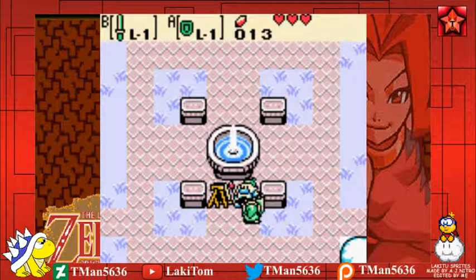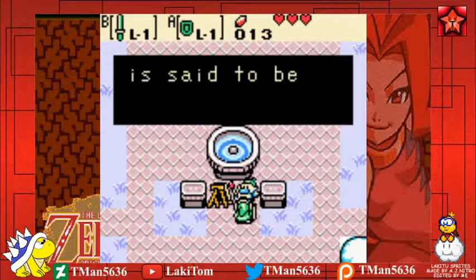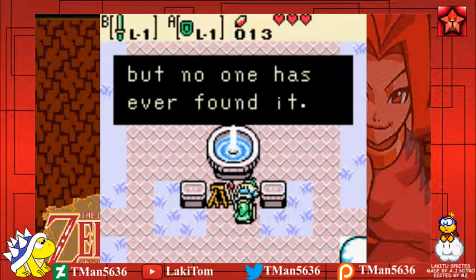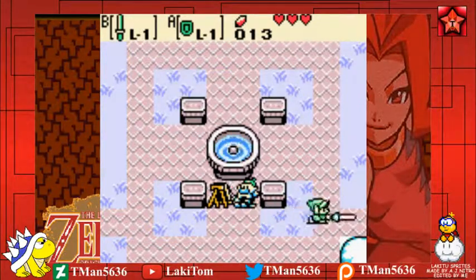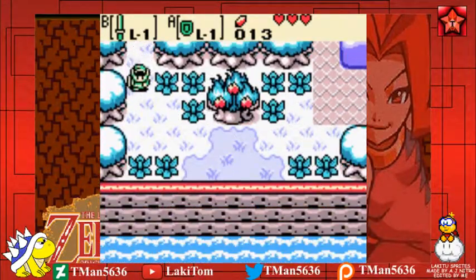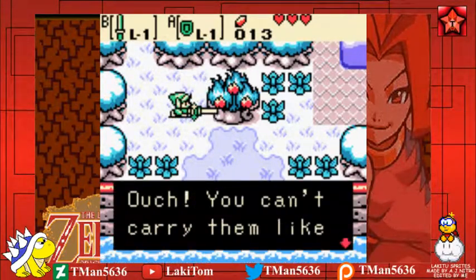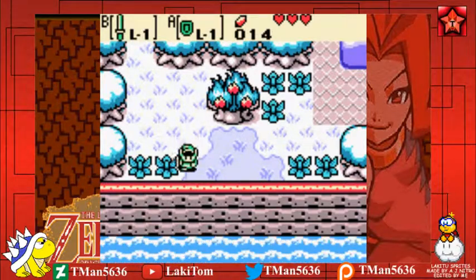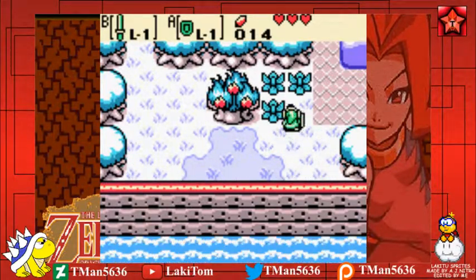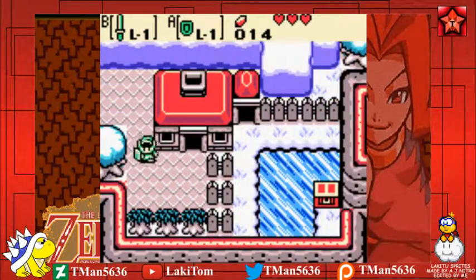Do you know of the hero's cave near the western coast? The hero's sword is said to be hidden there, but no one has ever found it. Found it! Tutorial dungeons be damned. These are important. We've really got to fix the season soon — almost nothing's growing.